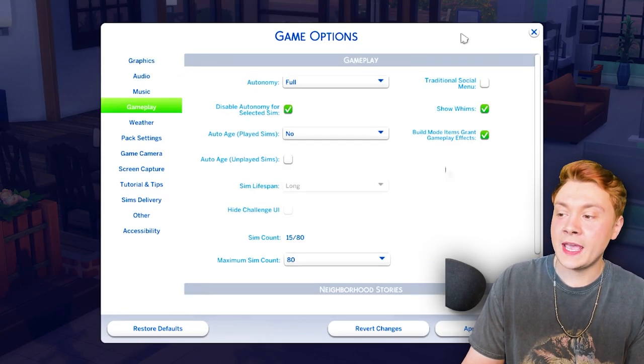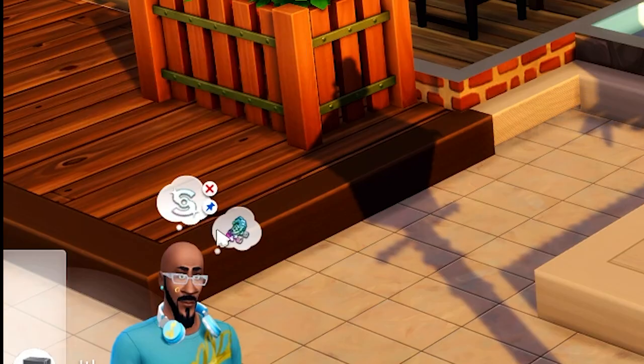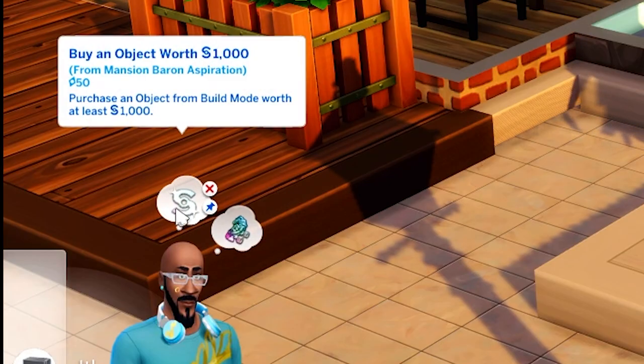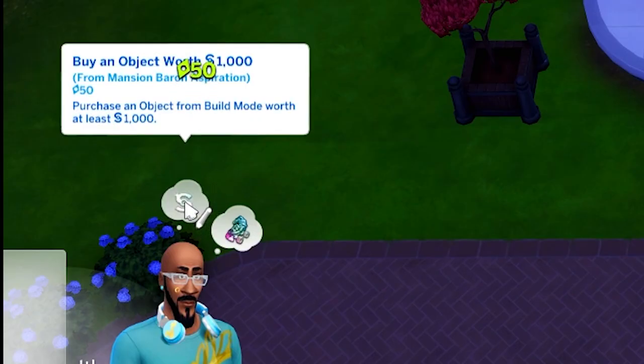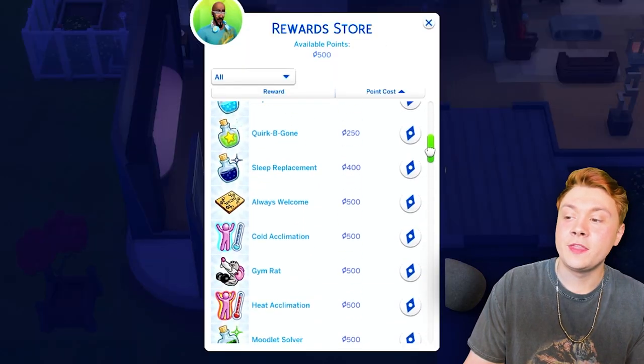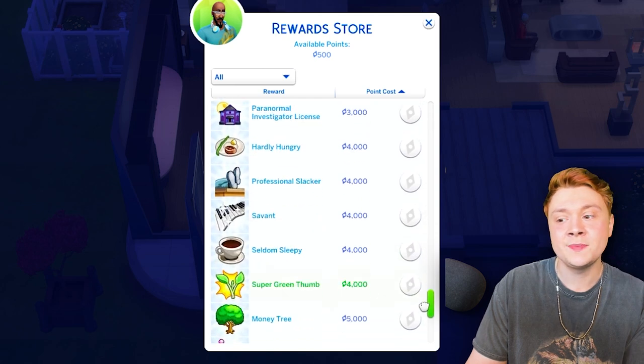If you go into settings, game options, and gameplay, there's a show whims toggle. When you have it on, your sims will have certain goals they want to complete — like go roller skating or buy an object worth $1,000. When you fulfill the whims, your sims will get reward points, which can be spent on things in the reward store to affect your mood, needs, and many other things.